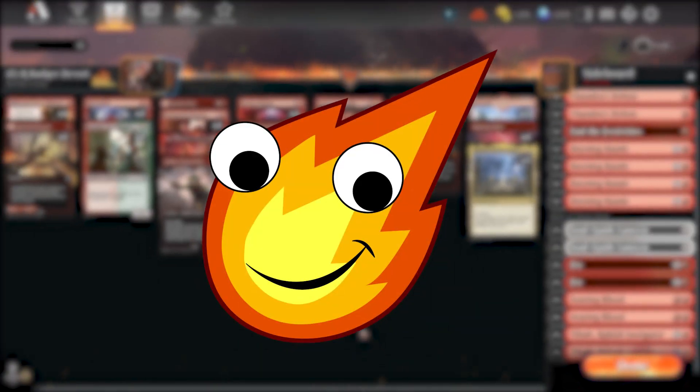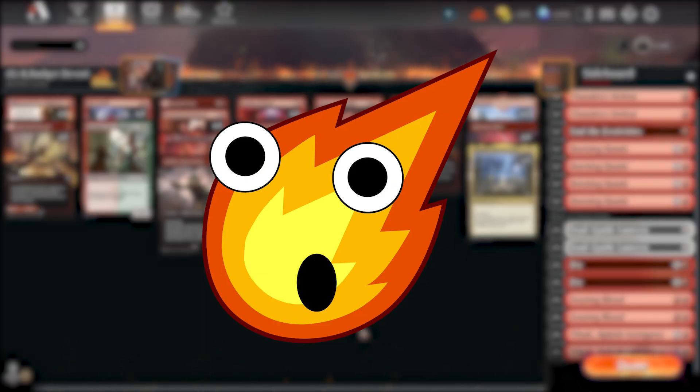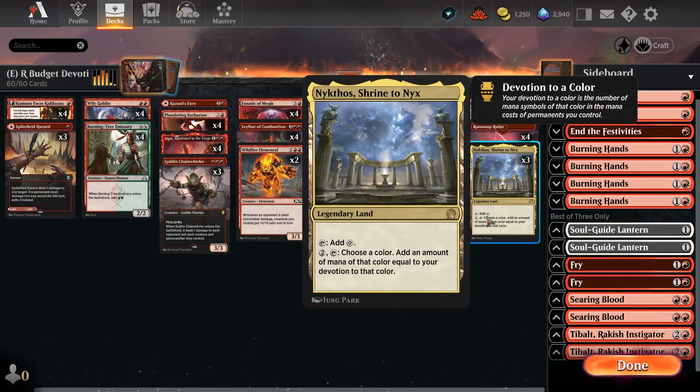Hello, my fiery friends — the Inferno Man here with our final budget deck tech of 2022. This is also going to be the beginning of a new series of small deck techs devoted to a specific card in each color combination. This deck focuses on one specific card that makes the whole strategy possible: Nycthos, Shrine to Nyx.